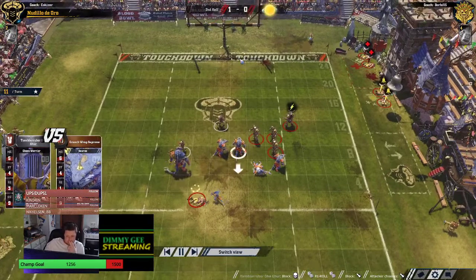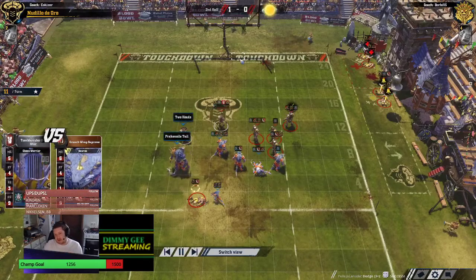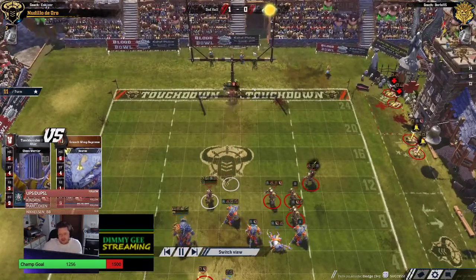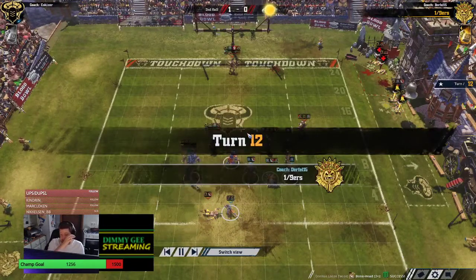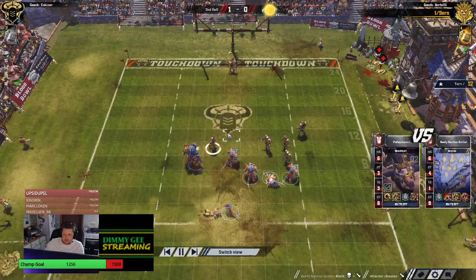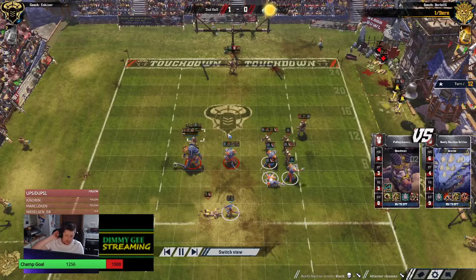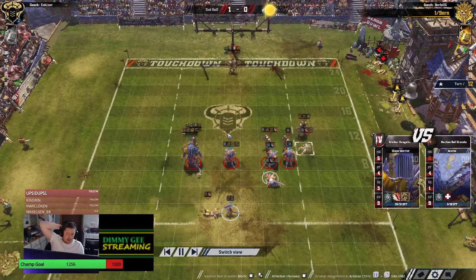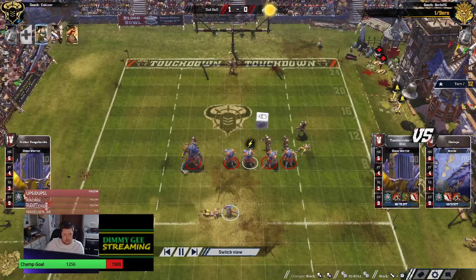It's now 2 rerolls for the Chaos versus 4 for the Lizards. The thing I've noticed between the two teams is the Lizards have been fouling and the Chaos haven't. I definitely appreciate it wasn't easy for them, but there were a couple of opportunities — like a no-assist foul on the Skink, or a one-assist foul on a Saurus — and I think maybe they should have gone for one or two of them. They've still got the bribe.